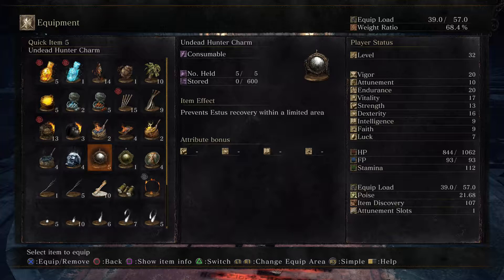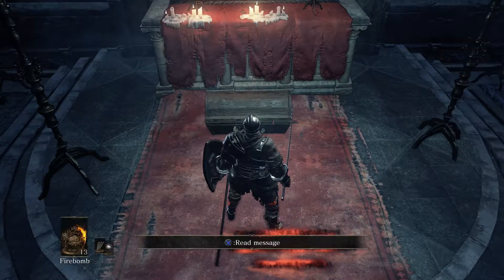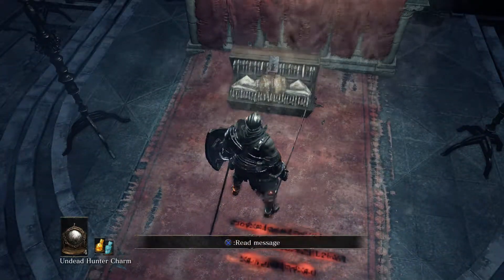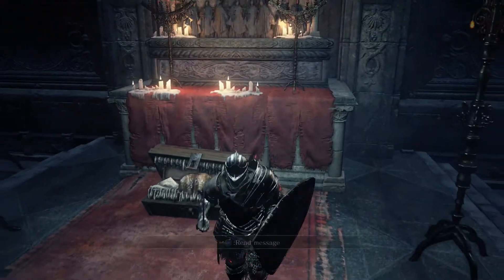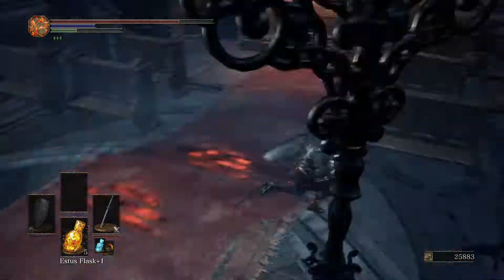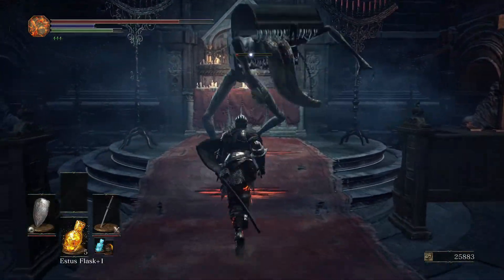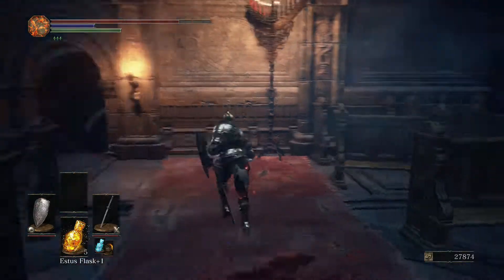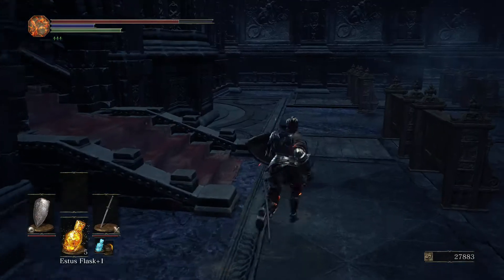For people that don't know, right here is a mimic. If you don't want to fight a mimic, there's an easy way to get the item inside — if you throw an undead hunter charm at it, the mimic will open up and you can simply take the item inside. That's an interesting little thing you can do. I learned that in Dark Souls 1, when the undead hunter charm used to be called a Lloyd's Talisman. I don't think I've shown that already, and if I have, I forgot.